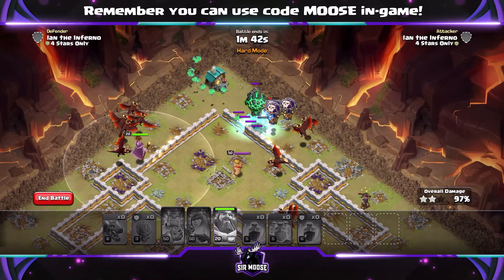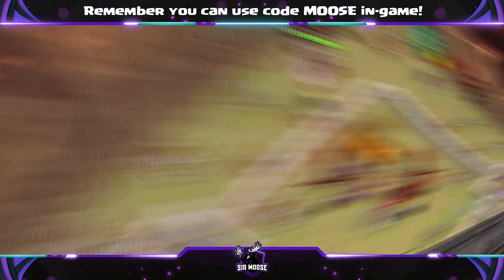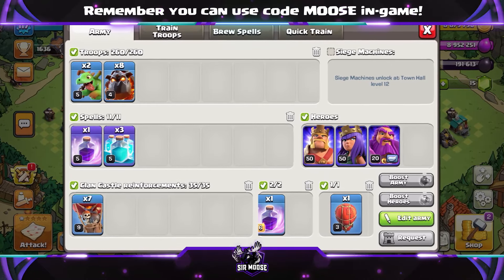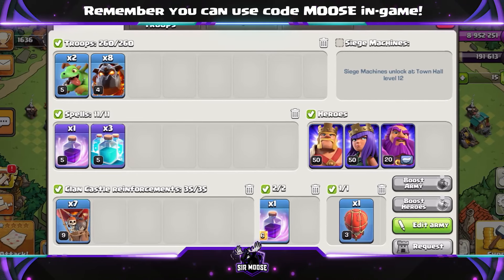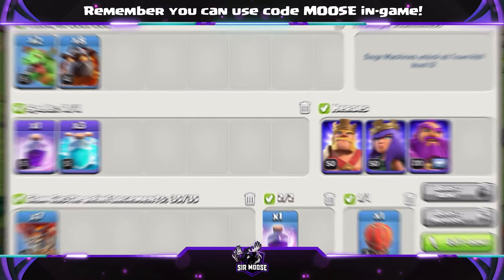That's when you get that second Lava Loon summoned when you use the ability. So there's our first attack. We're going to keep the same spells — there's no reason to change them. But I want to put in a bit of a different attack with 8 Lava Hounds — just something you can maybe show off a bit in Clan War League or War where your clan mates will think, 'What are they using? 8 Lava Hounds?' So this one's a bit more just to show off, to show what you can do.